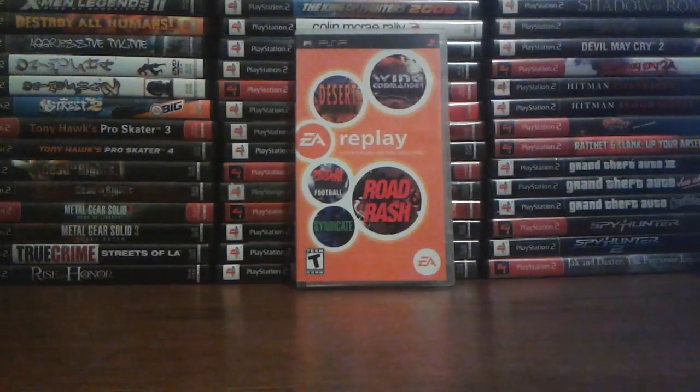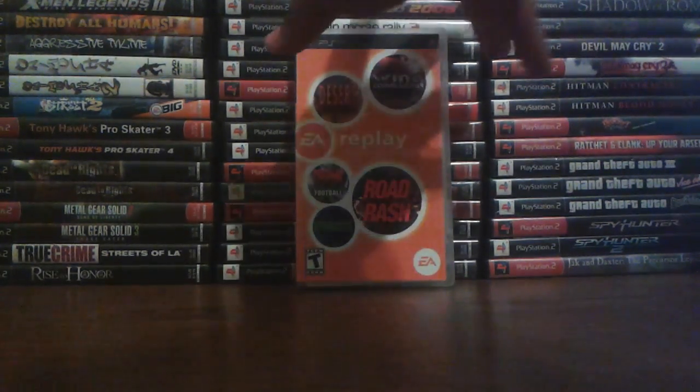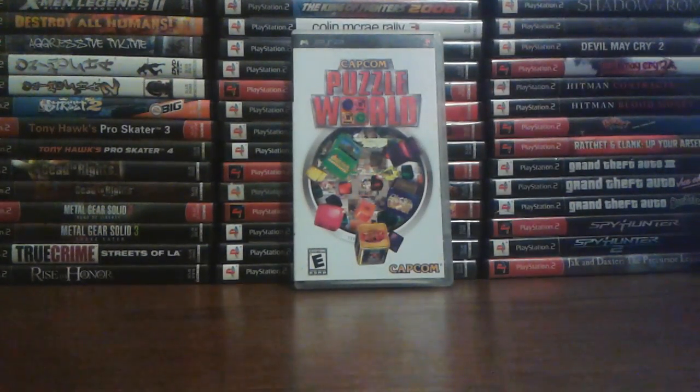This is the newest one that I got — EA Replay. This compilation has 14 games in total. They're all console ports, which are pretty interesting. I haven't played this too much, but it has Wing Commander and Wing Commander: Secret Missions, Budokan, Desert Strike, Jungle Strike, Mutant League Football, Road Rash 1, 2, and 3, and a few others.